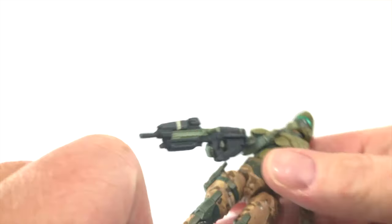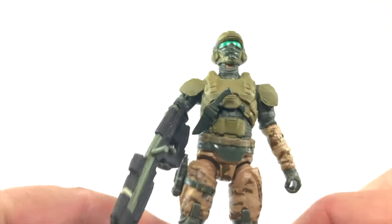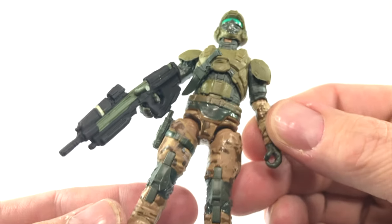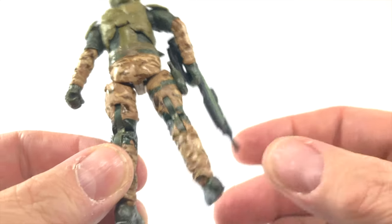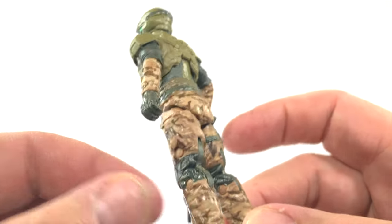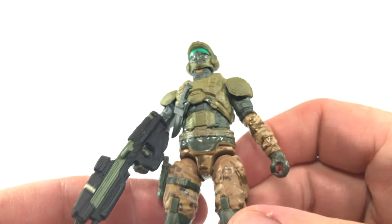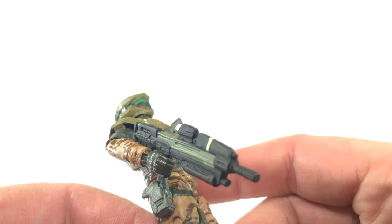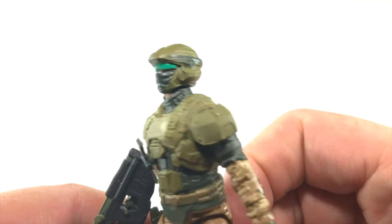Let's take a look at the standard Marine first. Obviously the thing that stands out is that camo — it is gorgeous. I imagine it's different for every single Marine; it's printed very randomly, it seems. The back as well just shows off that camo — it's very, very nice, like some real military camo. Like they do not want to be noticed by the Banished on Zeta Halo. I love the assault rifle with that green in the middle and the white stripe, and the mask is very reminiscent of the Halo 4-5 design to me.